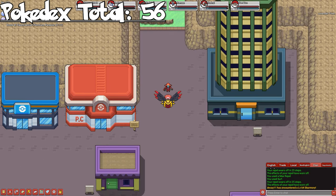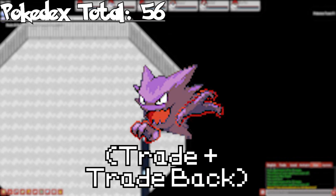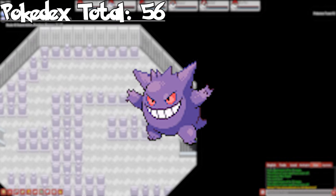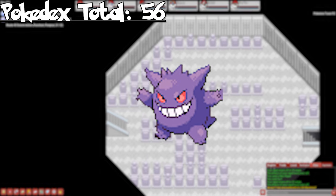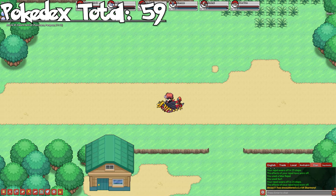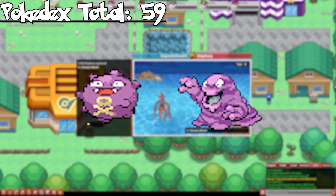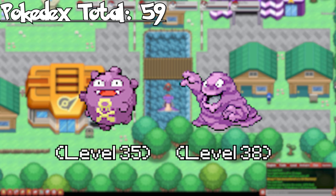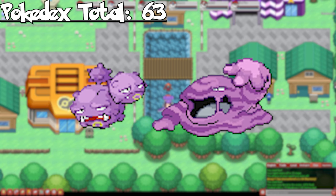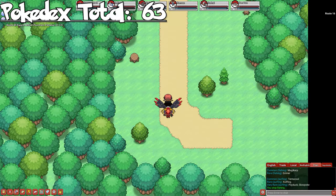Skipping Rock Tunnel, we can head to the Pokemon Tower in Lavender Town, where we can catch Gastly and Haunter. Evolve Haunter by trading it to get Gengar, or you can alternatively get a Gengar at Mt. Pyre entrance in Hoenn. Skipping Routes 7 and 8, we can catch Koffing and Grimer in Celadon City through surfing and fishing respectively. Evolve them to get Weezing and Muk.